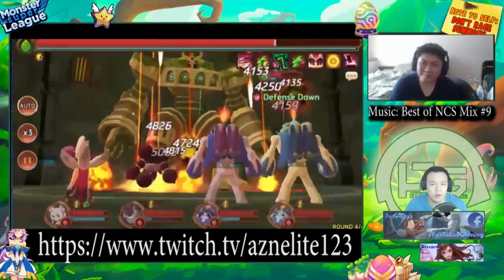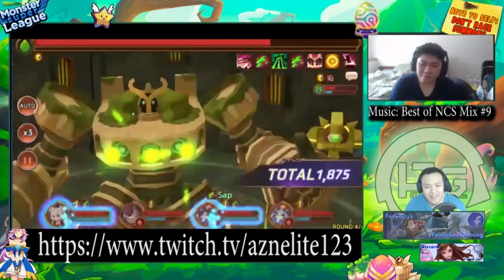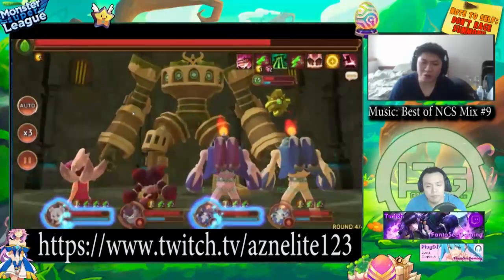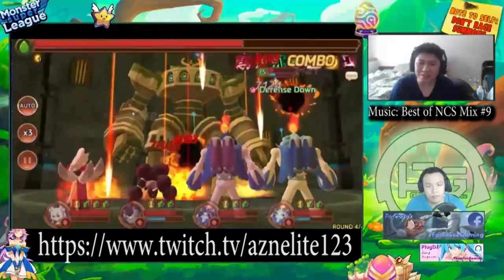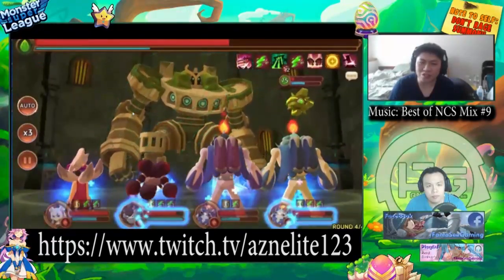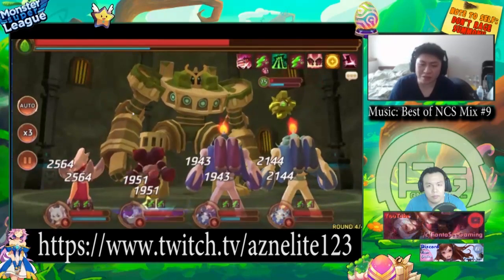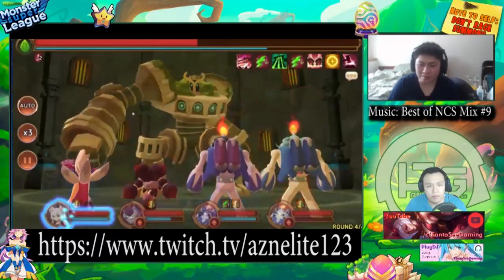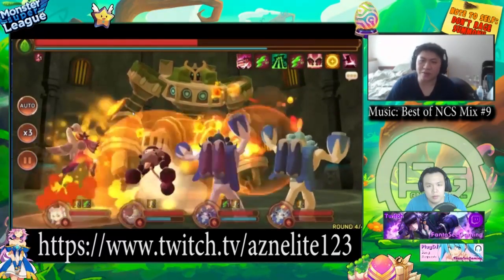I farm B10 faster than I can farm B9. B9 is just extremely tanky. You probably don't even need defense down, but the reason I bring defense down is primarily because of the defense up that the right minion provides. The right minion is probably the main reason most people fail this golem on auto — it's so tanky.